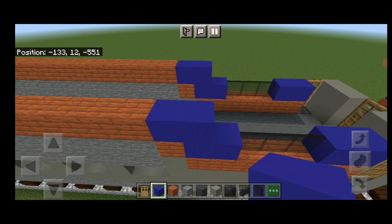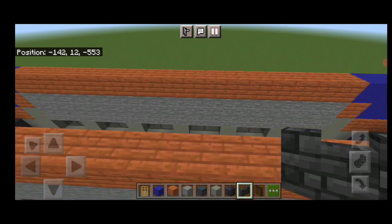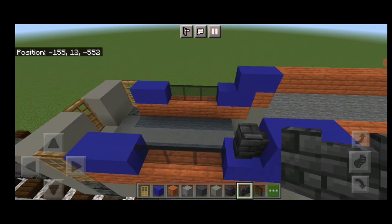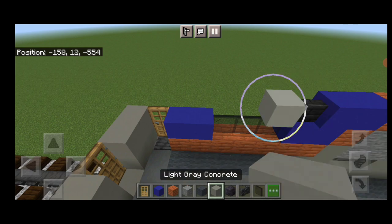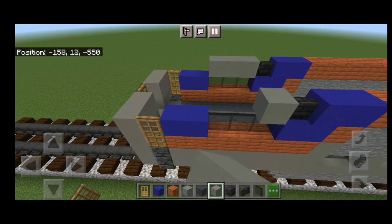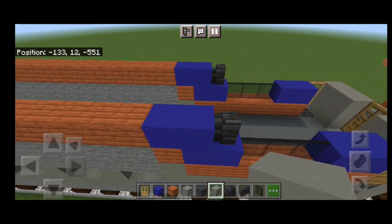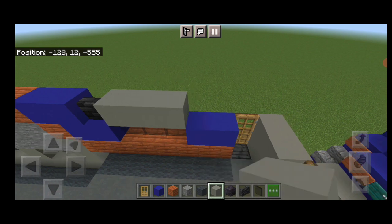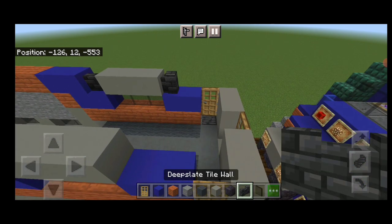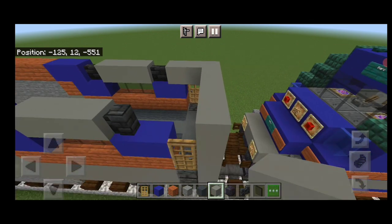In front of the blue concrete, put a deep slate tile wall on each side — same on the other end. Above the window, three light gray concrete on each side — same on the other end. Then do a deep slate tile wall on each side again and come around the end of the car on top with light gray concrete.